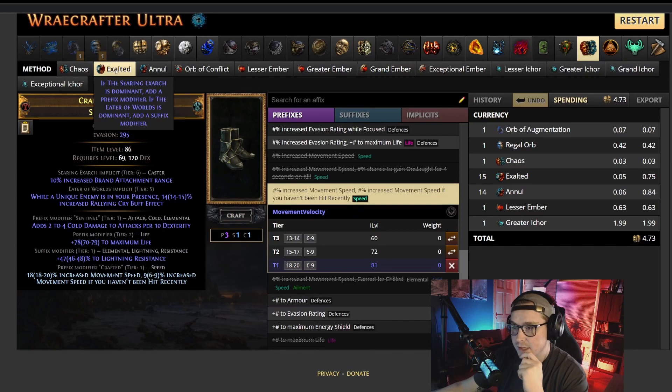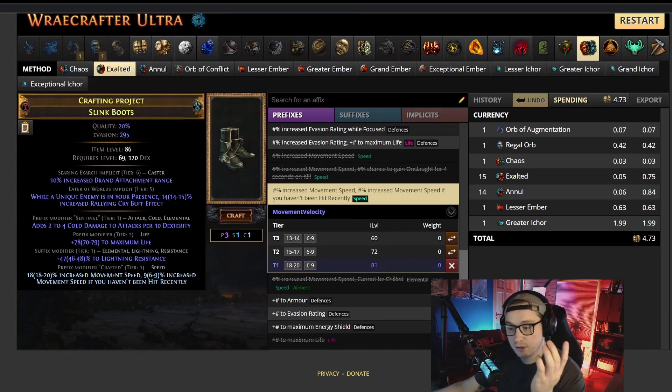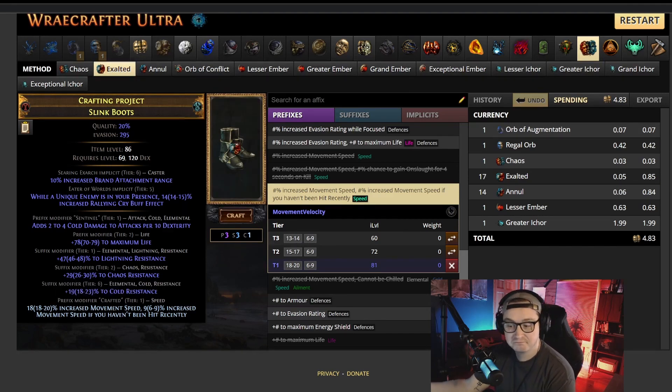We hit tier one lightning resistance — really nice. Exalt again and hope for a second good mod — tier two chaos resistance. This is incredible. No matter what we hit on the third suffix this is going to be good. It's not mandatory to hit dexterity, just really nice; if you want to roll for it you can, it may cost a bit more currency. We don't have space for another crafted mod, so slam it one more time — 20% cold res. Triple res including chaos res, tier two life, move speed, and the damage mod. These boots are awesome. Finish off your implicits — I got action speed and phys as extra cold, probably two of the best you can get.